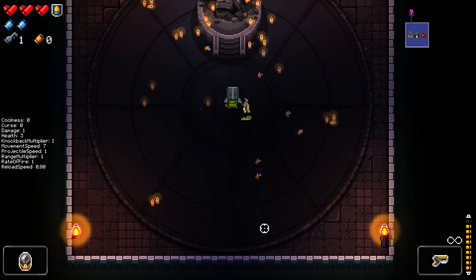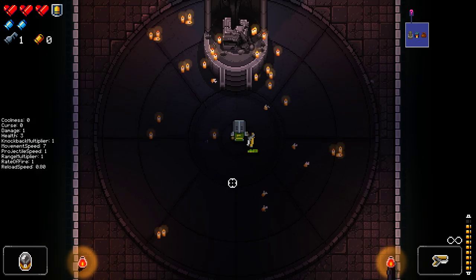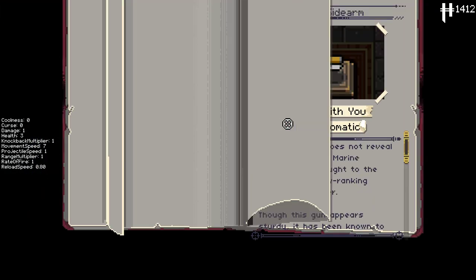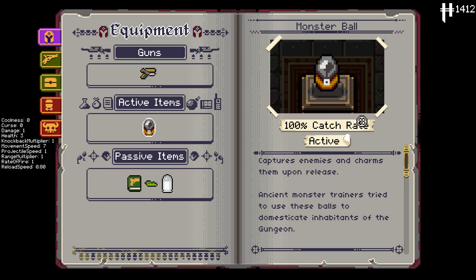If you're new here, I'm going to be showing off a couple of items — there's a lot of items. We'll show off a couple right away and slowly give ourselves items throughout the run to give them time to shine. The first is an active item called Monster Ball. You'll probably see what this one might be based off of — 100% catch rate, captures enemies and charms them upon release.